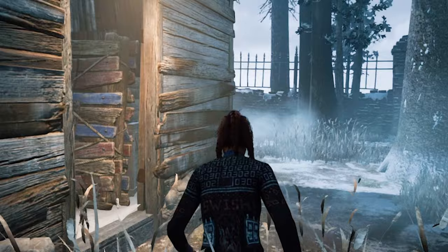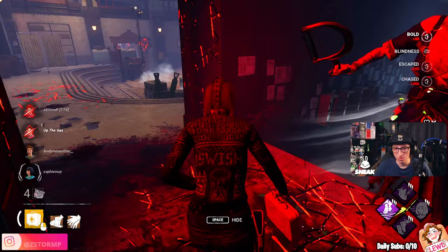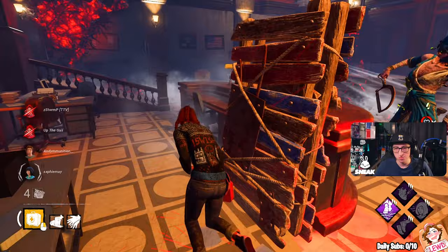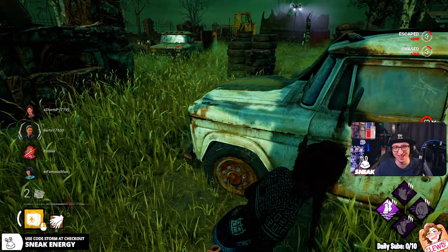Meg Thomas — the survivor that throws a pallet at five generators and sprints away like nothing has happened while you're just sat there on a generator. She comes with Quick and Quiet, Sprint Burst and Adrenaline. It's a tough choice because all three perks can be used for different situations: head-on builds, getting out of chase, or the end game. But I'm picking Sprint Burst. Whilst Adrenaline is a one-time use, Sprint Burst is quite strong when you know how to use it by 99-ing it to dodge the killer's swing.